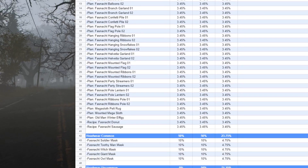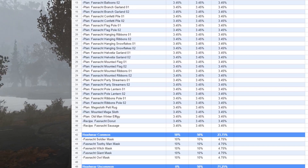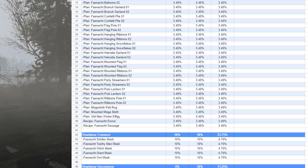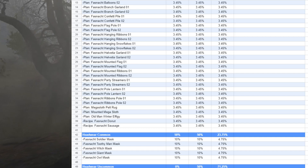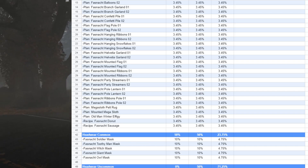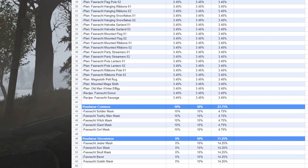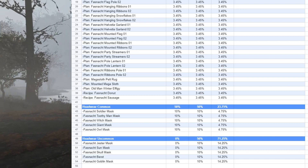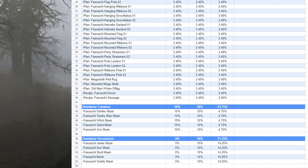Here is where the headwear comes in. These are the common headwear. If you want the common headwear, you actually don't want to perfect the event — if you get a perfect run with five bots alive, you will receive a lower chance at these. Of course you'll still get them; your best chance is 10% and the lowest is 4.75%. The commons are the soldier mask, the toothy man mask, the witch mask, the giant mask, and the owl mask.